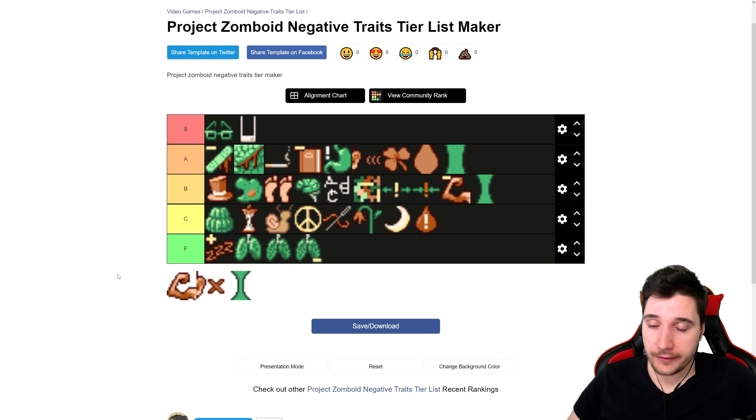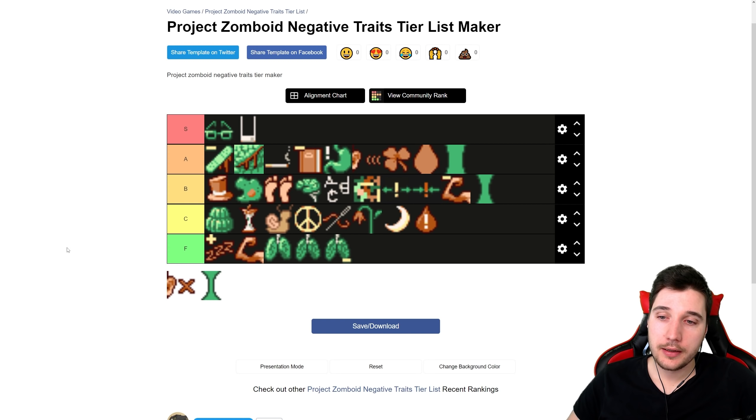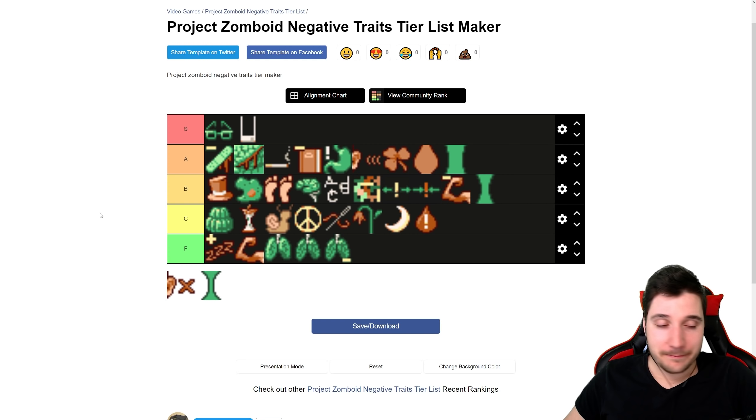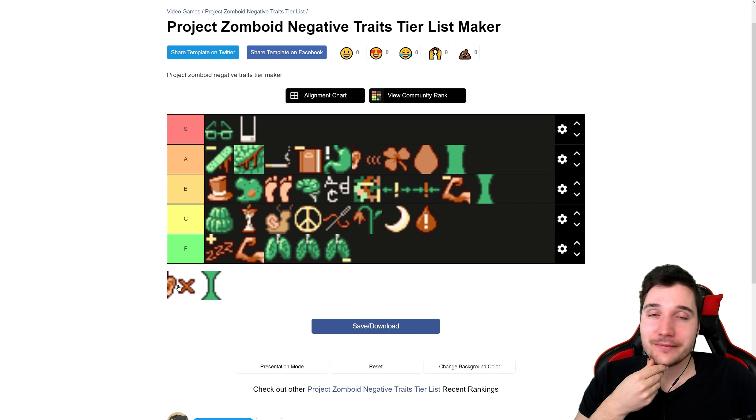Next is Weak — minus five strength. We all know strength and fitness are the hardest stats to level. Minus five strength means you almost deal no damage and your pushback is terrible. This is F tier. It's just too much to overcome. It's not worth the ten points. It just belongs in F.